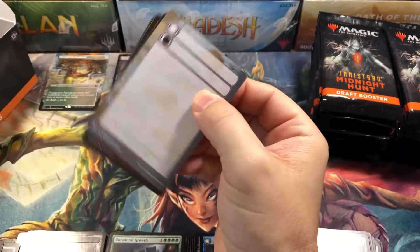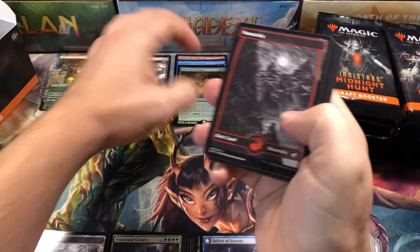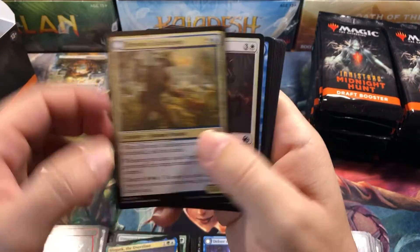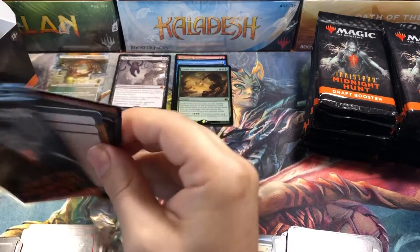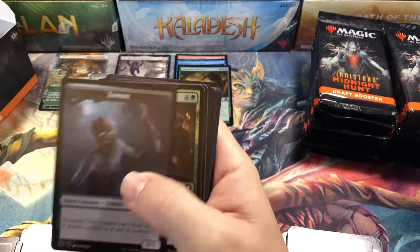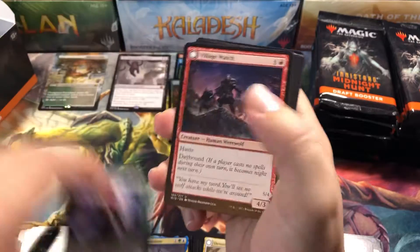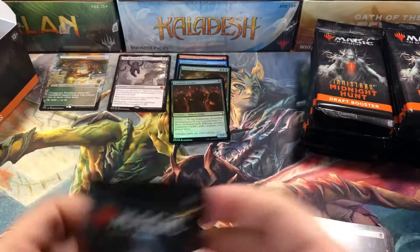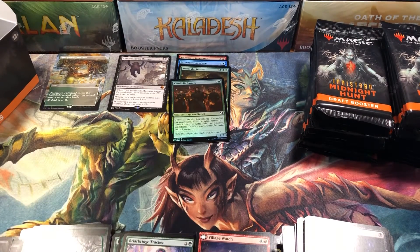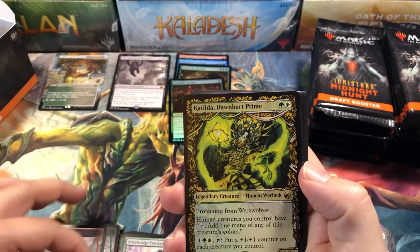We've got the most expensive card in the set so far, so we're doing alright. There's our foil rare — Storming the Festival. Could have been a little better on the foil rare. Slowgurk the Overslime, of course — we get lots of Slowgurks in this set. Zombie token, fall common, and Forest, and Briar Bridge Tracker for our next rare. Field of Ruin — good uncommon. They did put some really good uncommons in here with Field of Ruin and Delver of Secrets. Katilda, Dawnheart Prime. I like the showcase borders — they look pretty cool, a lot better than the D&D ones.